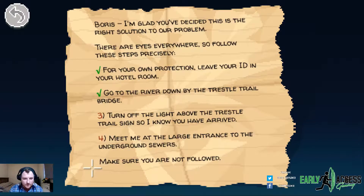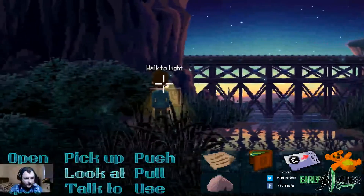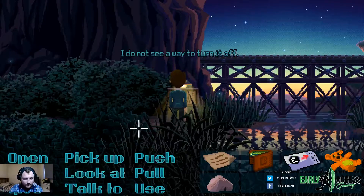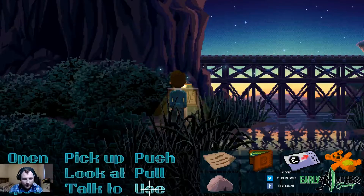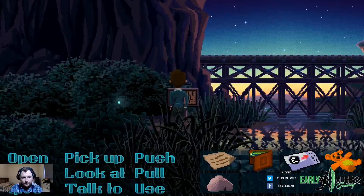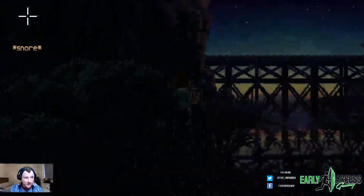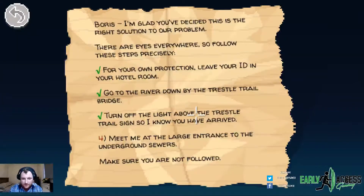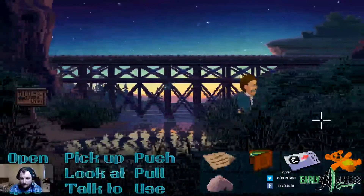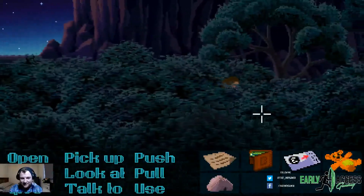'Meet me at the large entrance to the underground service. Make sure you are not followed.' So we need to turn the light off. This is the light. 'I do not see a way to turn it off.' Well, we might have to use the rock then. Use rock on light. 'I have completed step three of the note.' Okay, meet me at the large entrance to the underground sewers, let's go. This is so awesome — the art style is beautiful, it's amazing. They don't make enough games like this anymore.